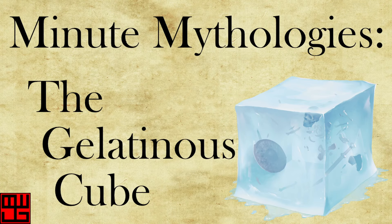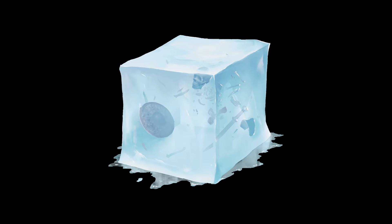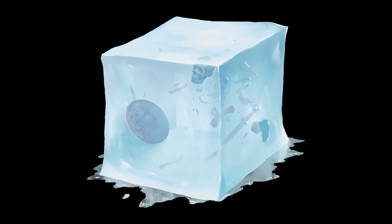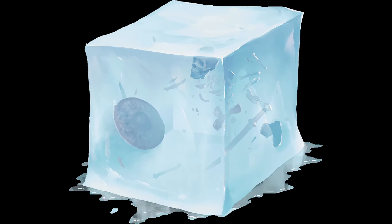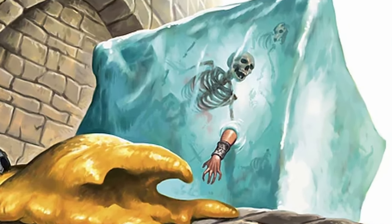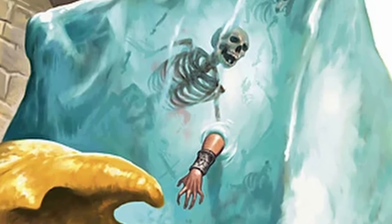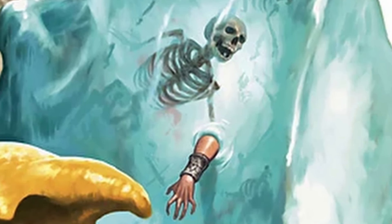In Dungeons and Dragons 5th Edition, the Gelatinous Cube, or Athkoid, is described as a transparent, jelly-like substance typically coming in the shape of a cube or other rhomboid. While they were considered mindless and without any sort of guidance, they were apparently a favored creature of Gonadur, a greater god of abominations, oozes, and outcasts connected to the far realm and worshipped by some of the drow and other citizens of the Underdark.